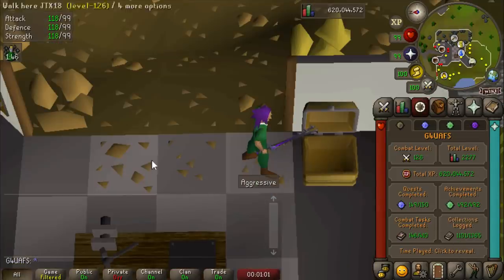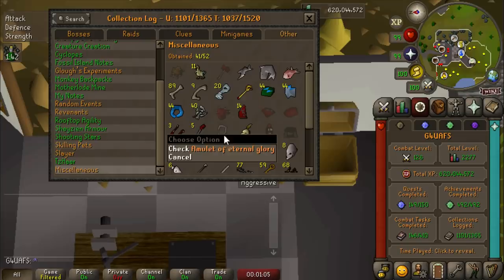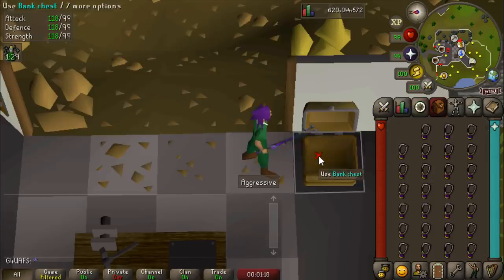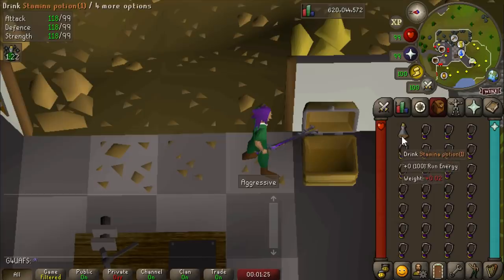I think I'm going to take it easy for a little bit and just charge some Amulets of Glory on the Fountain of Rune to go for the Amulet of Eternal Glory. I have done about 75,000 charges, which means I'm about three times the drop rate. Seriously, one of the dumbest things to go dry on in this entire game — everyone else I know that does collection log stuff got absolutely spooned on this, so it does hurt me to not have this.